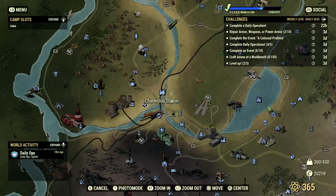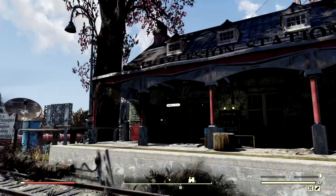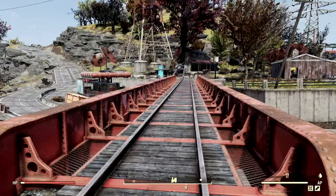Now to get this rare outfit, along with many others, you're first going to want to head over to the Charleston Station. Once we've made our way over there, we're going to head across this little railroad track bridge right here. Once we get across it, you can head back to the Charleston Station and we will activate a random encounter spawn.